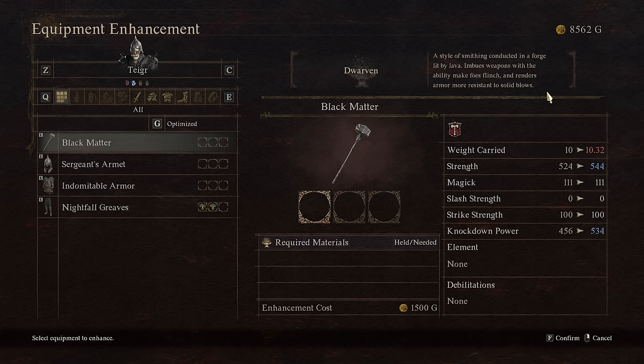Dwarven can be pretty good on bows too, so don't just dismiss it if you're playing an archer. It's more that the bow has fun impact with skills like Deathly Arrow that allows you to really knock things over. But I'd still probably prioritize it on a mace on a fighter or something with already high innate knockdown power to amplify it even further.